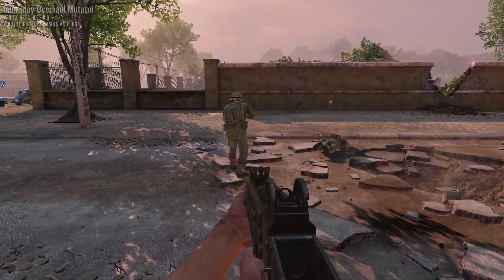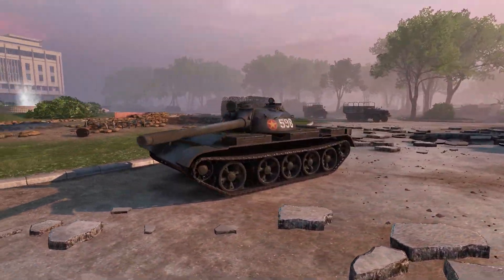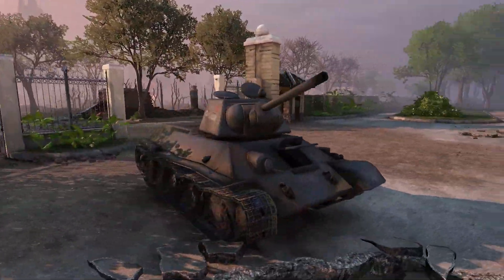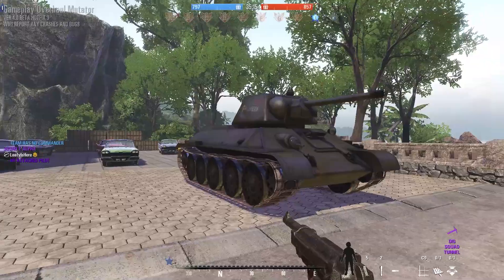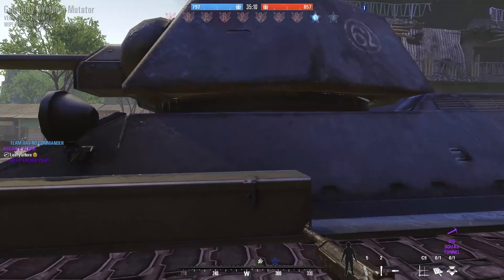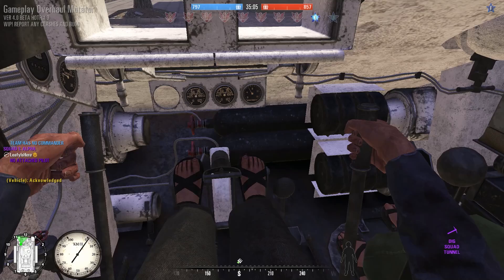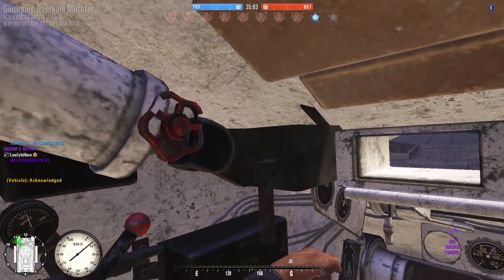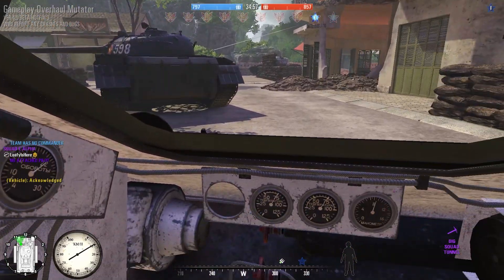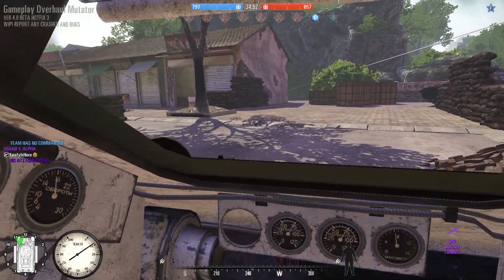Moving on to vehicles — some of you have probably looked at those tanks on Saigon and wished you could drive them. Now you can, because a lot of new vehicles have been added, such as the M113, the MUT, and the Land Rover. We'll now have the T-34-85 and the T-59 tanks, and they are going to handle similar to the tanks in the Talvisota Winter War mod, from what I've been told.